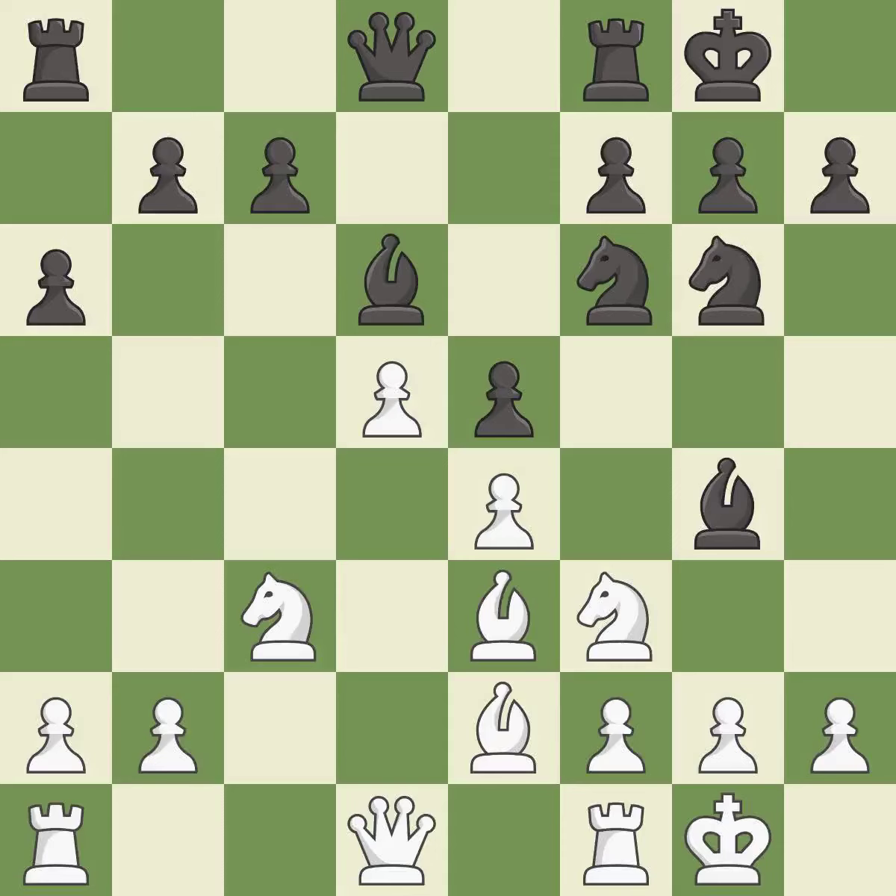Castling develops a rook while also moving the king to safety. Castling to the same side of the board as the opponent tends to lead to less sharp positions as compared with opposite side castling — it is best. This reveals an attack on a bishop — it is excellent. This move puts the bishop on a safer square — it is best.